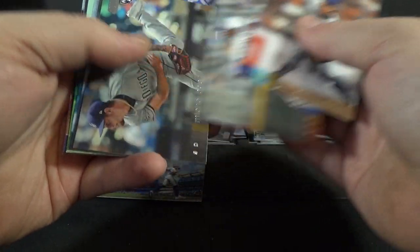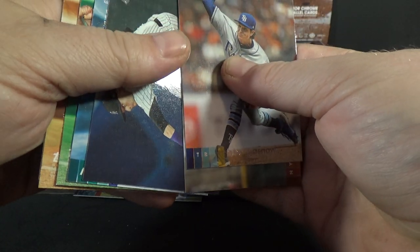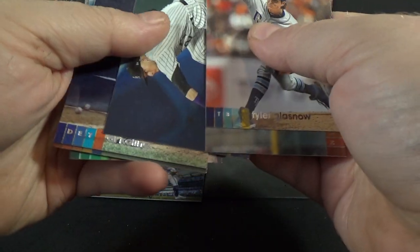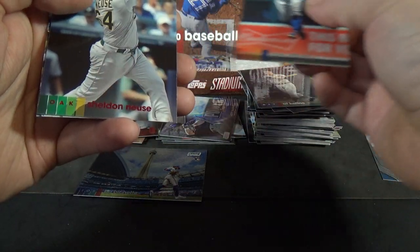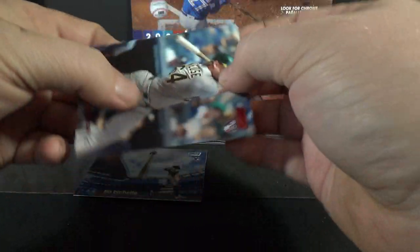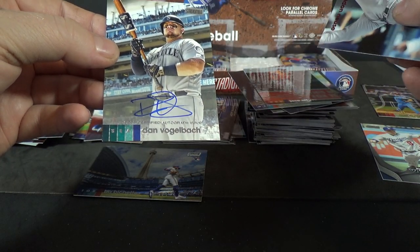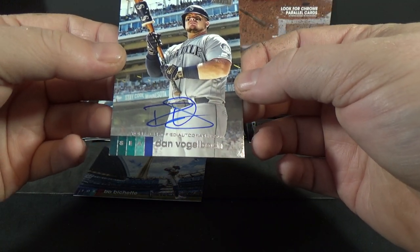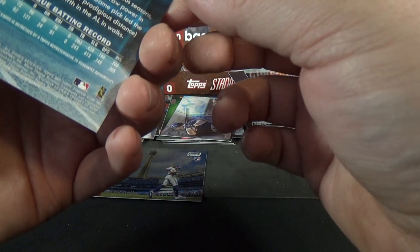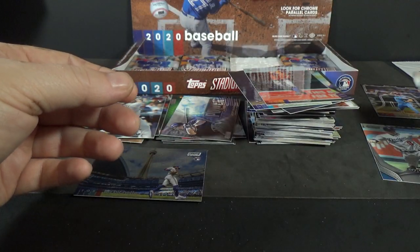Tyler Glasnow, Robinson Cano, Michael Baez rookie, Trevor Story. One of these is going to be an autograph — pretty sure. Trevor Story, Al Kaline, Jose Altuve, Sheldon Neuse red foil rookie. And autograph of Dan Vogelbach — on-card autograph, not a rookie autograph, but interesting. There's the first one.